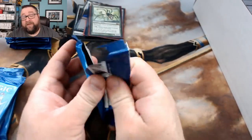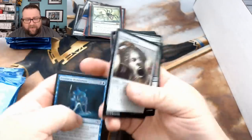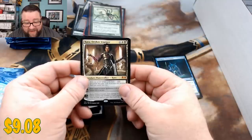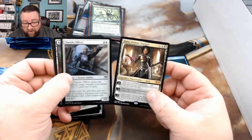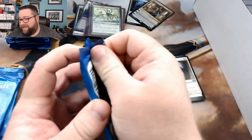Anyways, let's see what we get in the packs. We got a Screaming Shield, Gruul Beastmaster, Sentinel's Mark, and the one that matters — the Kaia Orzhov Usurper — and a Foil Hazda Officer. Alright, rock on. Good stuff there.